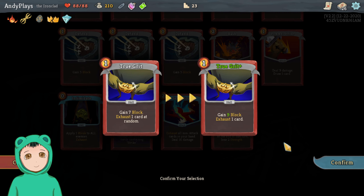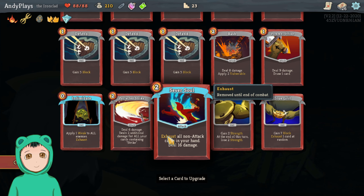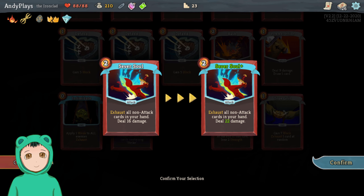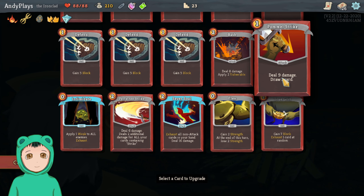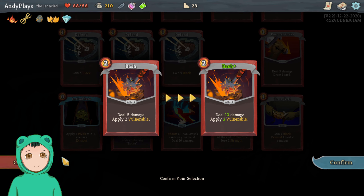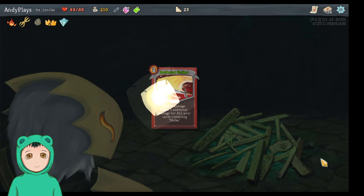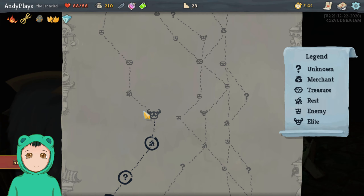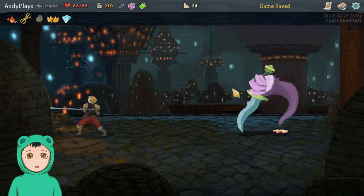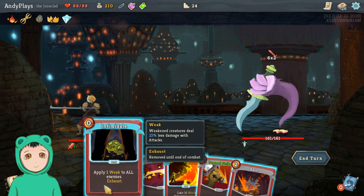Alright, let's Smith because our health is full. I need to get rid of some of the basic cards too. Let's see — gain nine block, not the Flex, this one applies too weak... Perfected Strike maybe. Let's do Pommel Strike — no, Perfected Strike. Going to make that a little bit stronger. Alright, time to face the elite.